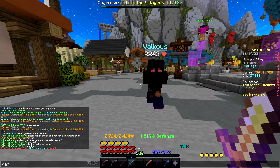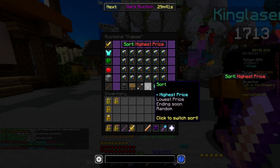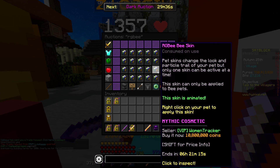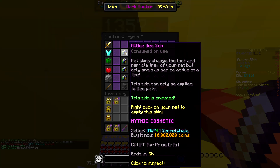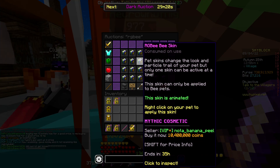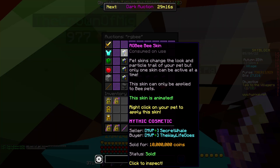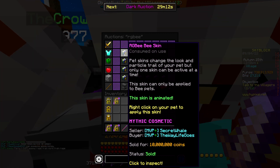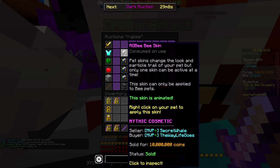We also need to do our daily RGB skin price check. Let's see where we're at currently — 10 mil. I think this is probably where they're just going to sit now at 10 mil, which isn't the end of the world. We can still cash in our last nine for 90 mil. I'm just going to continue holding them until I have to spend the coins. I don't really think it's going to be worth holding onto them much longer because the price seems to be going down a little more each day.